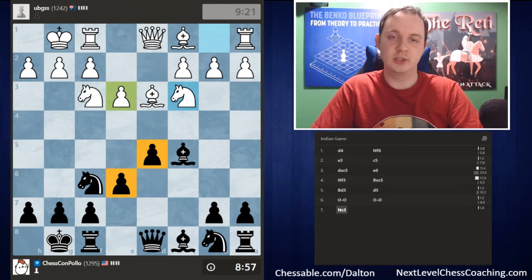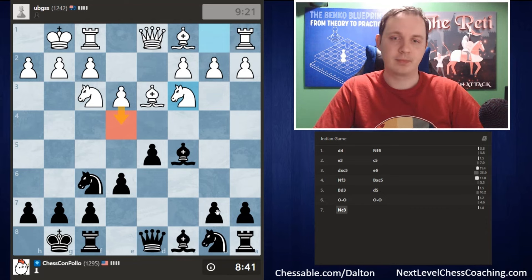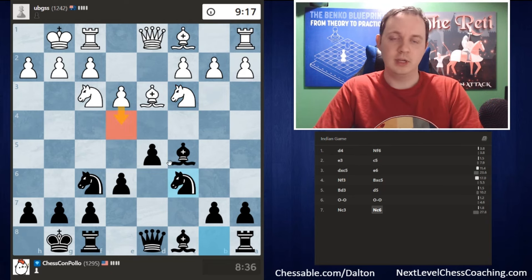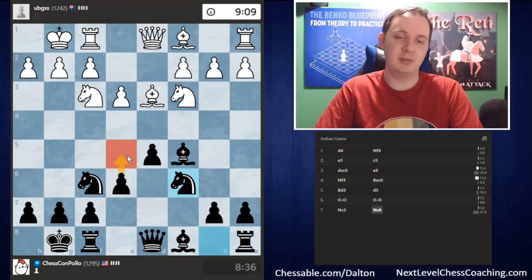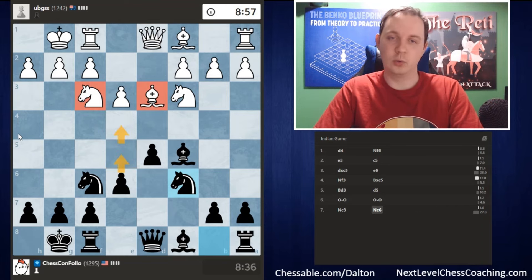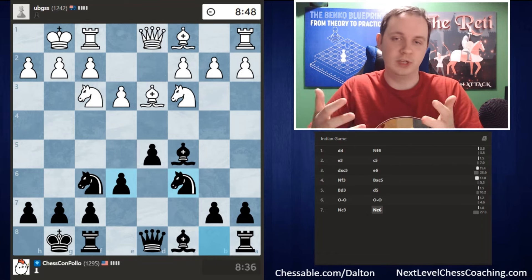They go bishop d3 and we play d5, grabbing central space. We have two central pawns compared to white's one — a more favorable position for black. If white knows what they're doing, they should play pawn to e4 soon to gain a foothold in the center and challenge our pawns. White needs to be precise. After knight c3, I continue with knight c6. If they play e4, we'll decide then whether to play d4 or take the pawn. If they don't play e4, we'll play e5 ourselves to occupy two of the four central squares directly.